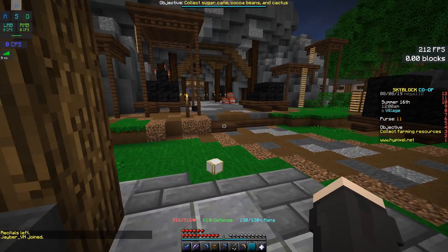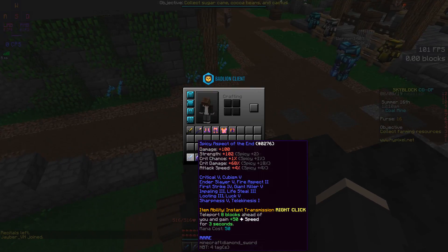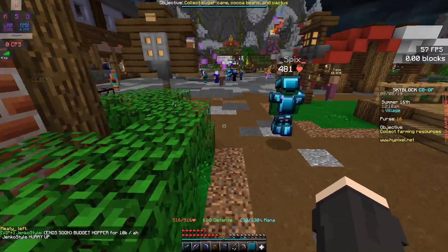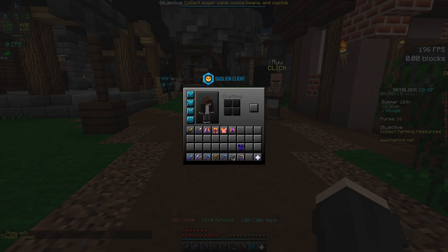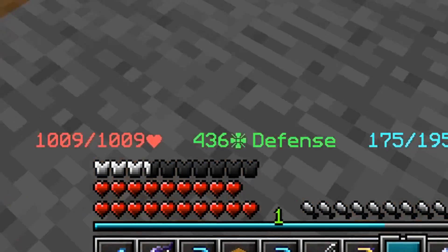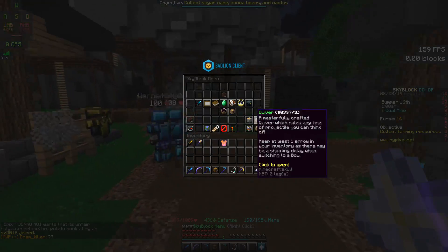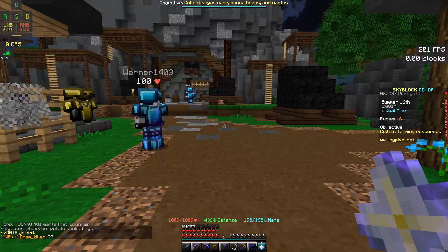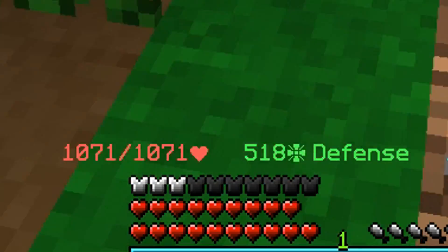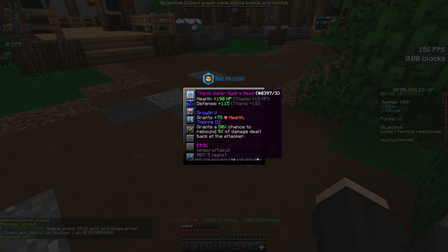Maybe I'll get Wise or Smart on it because I really need that extra Intelligence. I'm low on mana and I have Expel of the End, which has an ability I use very often. If I combine it with my current set, I get around 436 defense and 1000 health — decent, but 400 defense is still not great. But if I combine it with my Hydra Head, I'll get 500 defense and 1071 health. I can still improve by adding Protection 5 on both pieces.